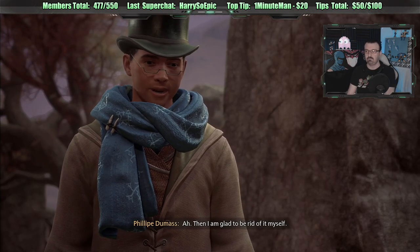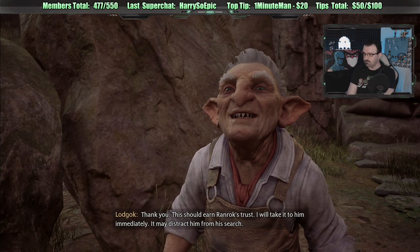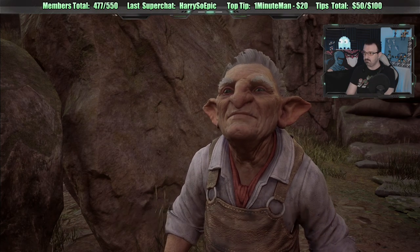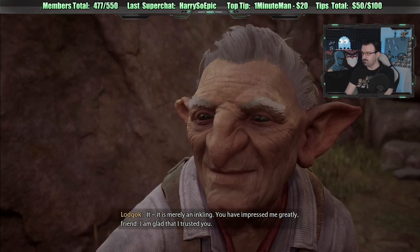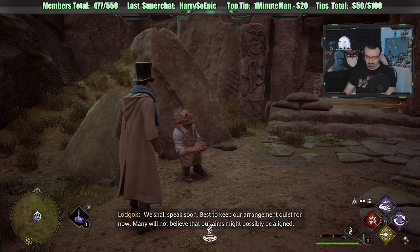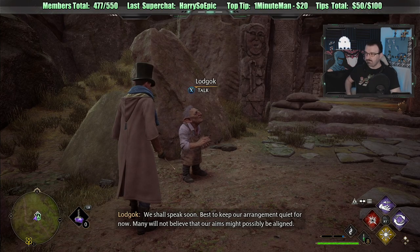Then I am glad to be rid of it myself. Thank you. This should earn Ranrock's trust. I will take it to him immediately. It may distract him from his search. His search? It is merely an inkling. You have impressed me greatly, friend. I am glad that I trusted you. We shall speak soon. Best to keep our arrangement quiet for now.